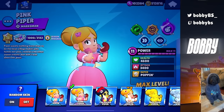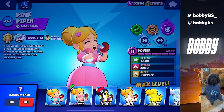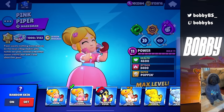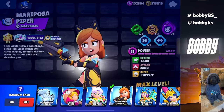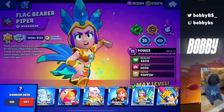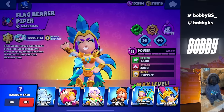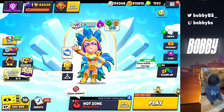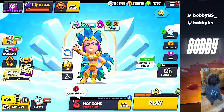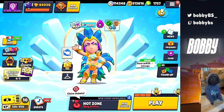Last but not least, for my main brawler Piper — I love Pink Piper the most. I don't know why, it's just a very simple skin and I think it fits Piper well. But if you have Cupid Piper, a Lunar Piper, Mariposa Piper, or Flag Bearer Piper, your Piper definitely also has a lot of aura and you are 100% a Piper main — I could just tell. So that's gonna be it for my video on which brawlers have the most aura. If you guys enjoyed this video, let me know in the comment section below. That's gonna be it for me today, and I'll see you guys again later. Peace.